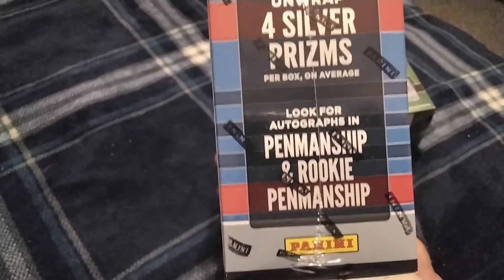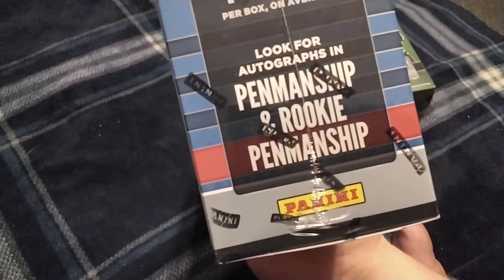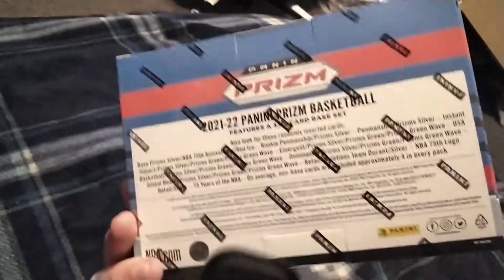I haven't opened up basketball in a while. You get four silver prisms per box on average, look for autographs and rookie cards. I do not know where I put my knife so I have to get that real quick. Today I actually turned 23, which is pretty cool.